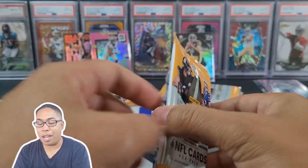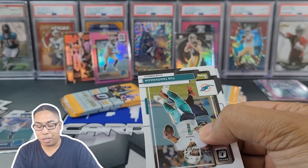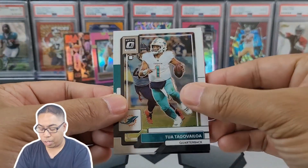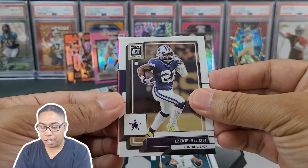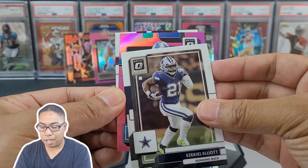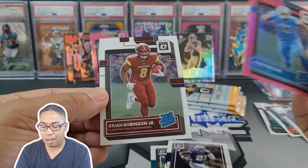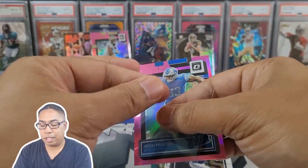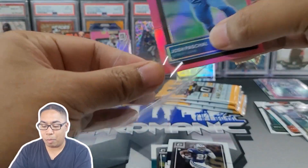Right now we're right in the middle of that box, so hopefully the meat and potatoes. We got another pink coming out - Tua, Zeke, Lions, Josh Pascal, and Brian Robinson Jr. Nice to get a couple pink rookies.